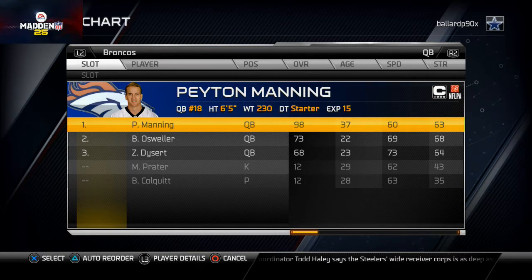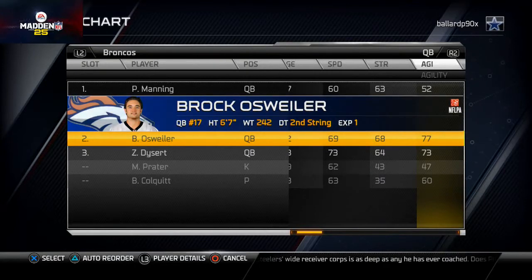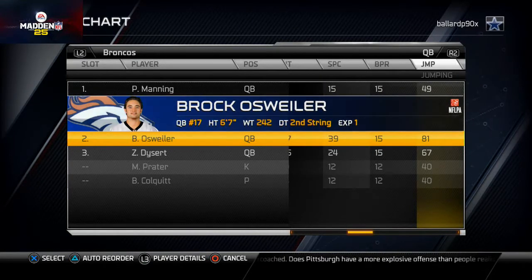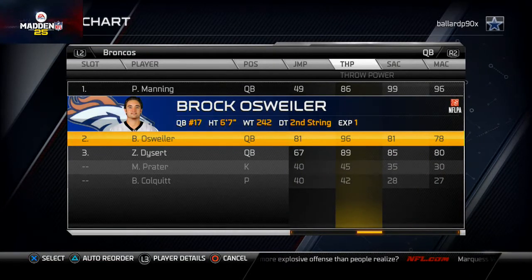We've got Peyton Manning at quarterback — obviously a no-brainer. But for backups there was a little debate about who to put in. I like Brock Osweiler. First of all, he's 6'7". Second, he has better acceleration than Zach Dysart. Another thing he has better than both Dysart and even Peyton Manning is 96 throwing power — that's incredible.